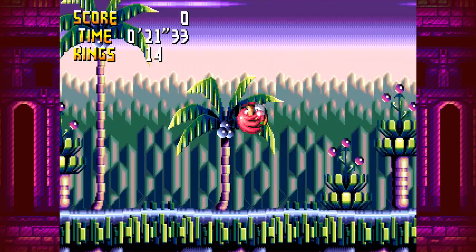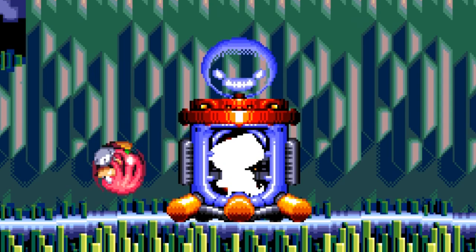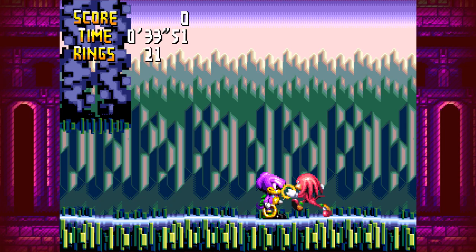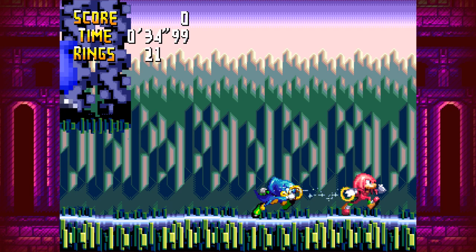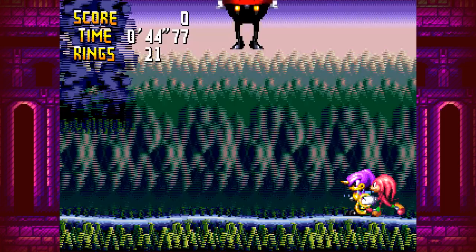For now, we just run over to the right, and we see Dr. Eggman right here and he's got our boy Espio. Espio! And now it freed you. So the B button — you hold it and you can have your teammate either just hold their place, or you can pick them up and throw them.